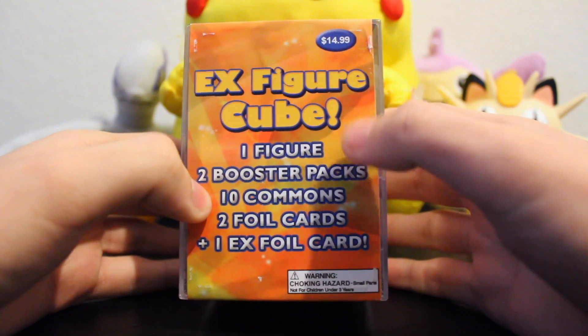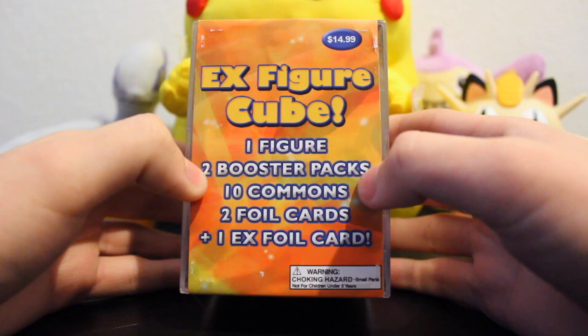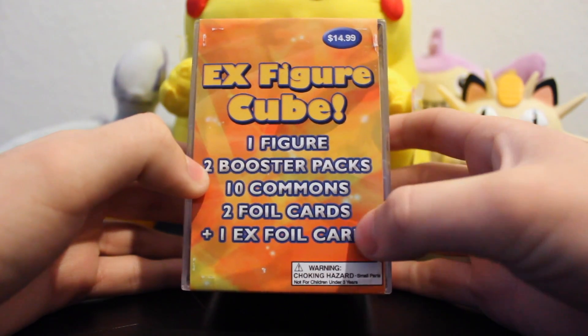What we got is: comes with one figure, two booster packs, ten commons, two foil cards, and one EX foil card.